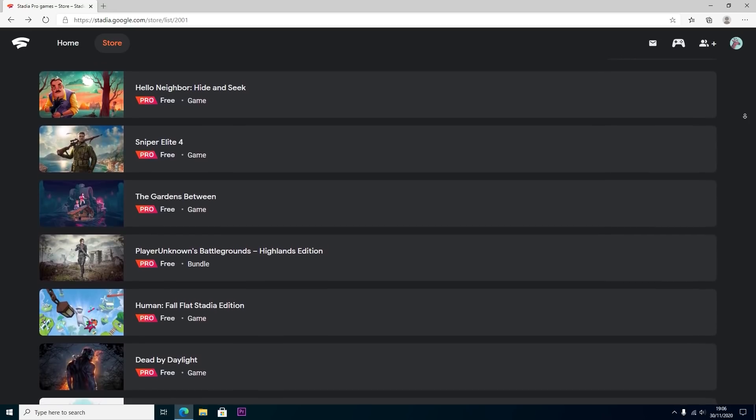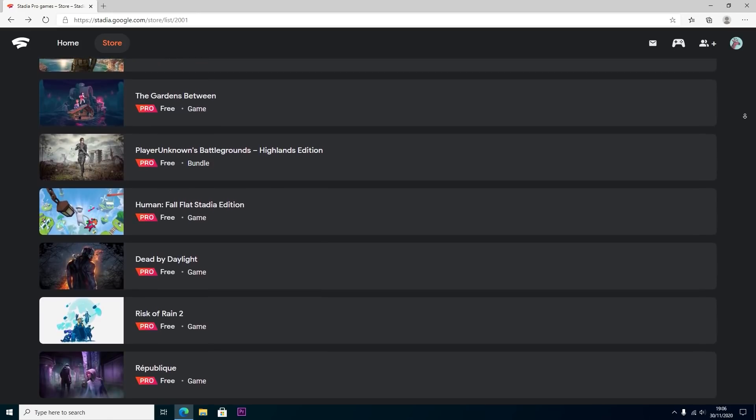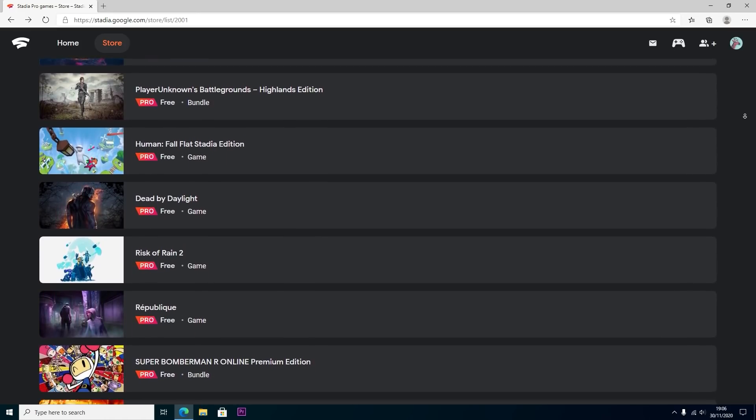Google Stadia has been out for a while and I never reviewed it when it first came out. I thought I'd give it a go today since I have this card — what else can I use it for aside from a doorstop. My experience so far has been a pretty decent one, so I want to talk about Google Stadia in late 2020 and whether it's worth it if you have weaker hardware. Once I signed up and logged in, I was greeted with a page showing a few games I could claim and play for free, including PUBG and Sniper Elite 4.